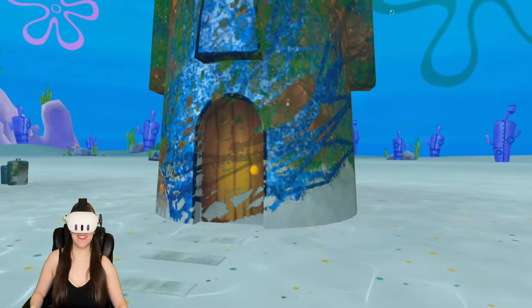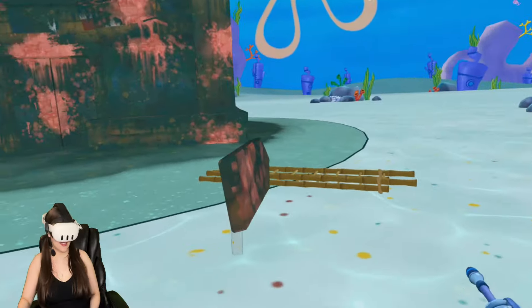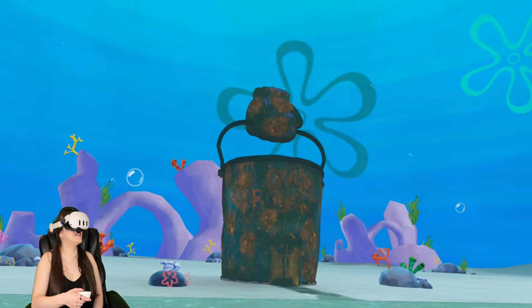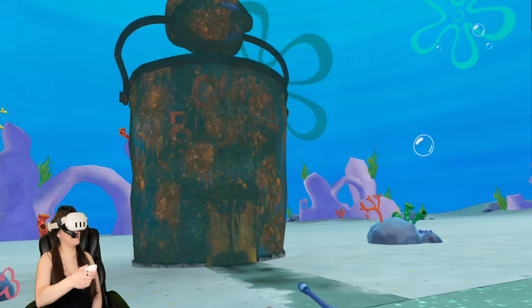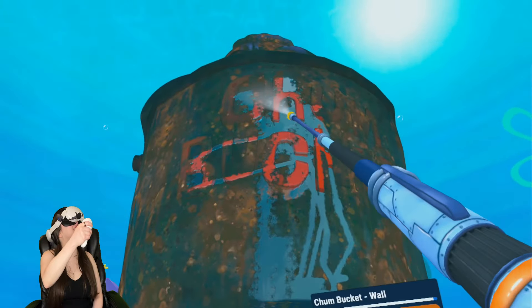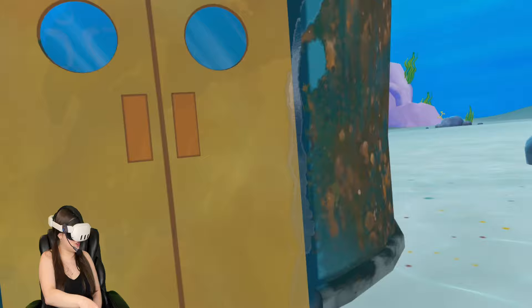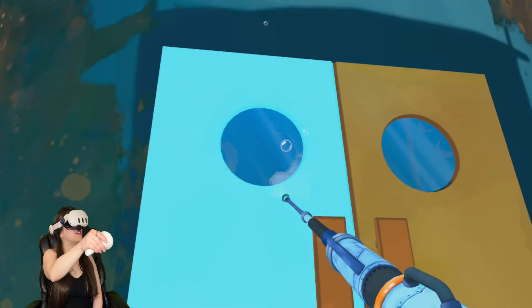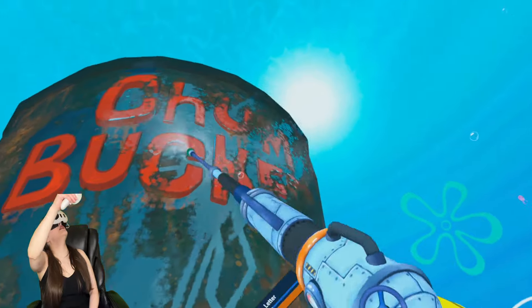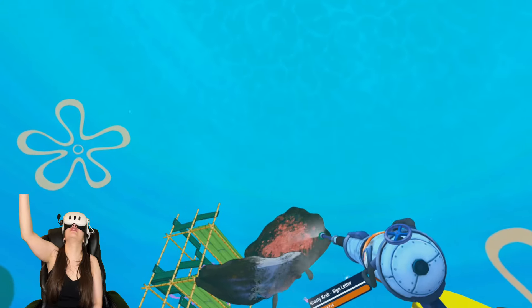Let's check out the other places. Let's go to the Crusty Crab! Now we are at the Crusty Crab. We have the Chum Bucket over here too. It's pretty cool that we got to go inside Patrick's house - it opened up - but I'm not sure that'll be the case anywhere else. We'll have to see. The Chum Bucket - man, what happened around here? The ocean got real dirty.